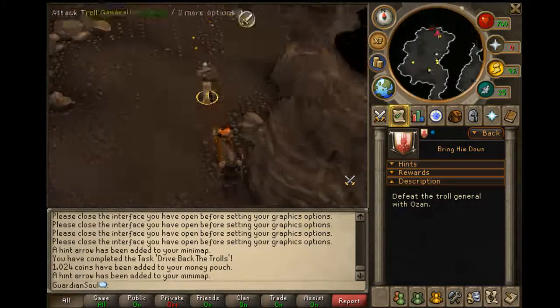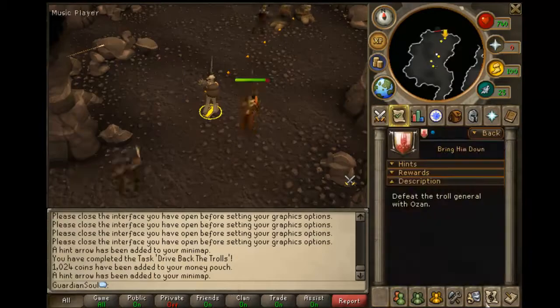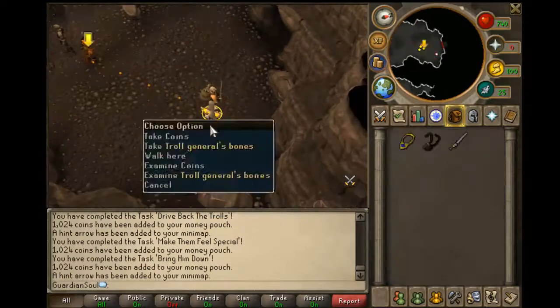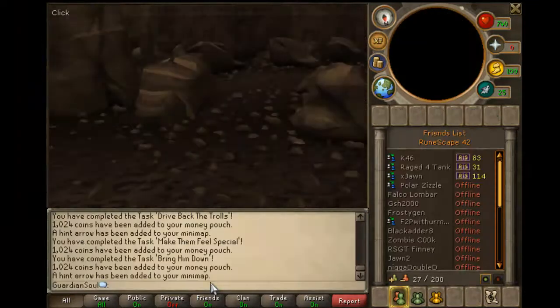This troll general is level 12, you should have absolutely no trouble with it. You also have two NPCs to fight alongside you, so if you're level 3, you can probably just sit back and let them fight it for you. He also dropped some kind of sword — I don't know if it's important to anything, I just kind of kept it.